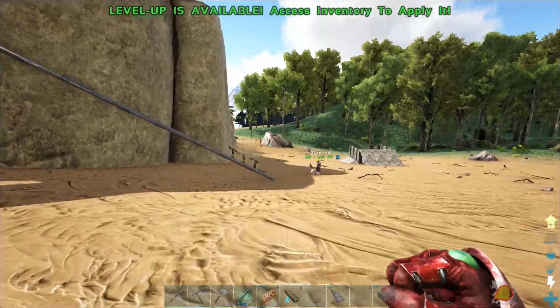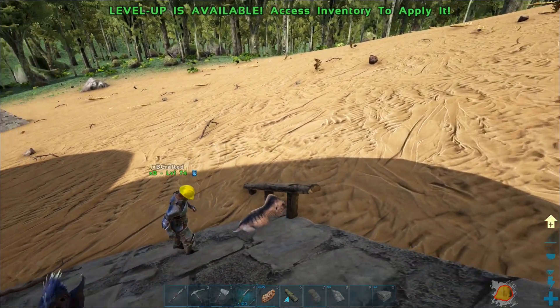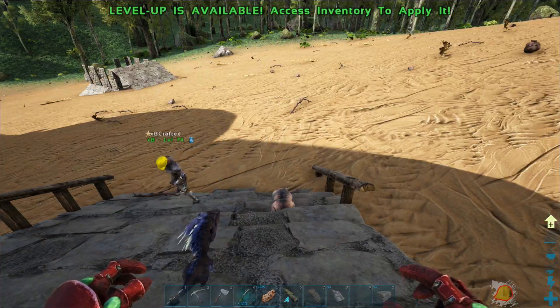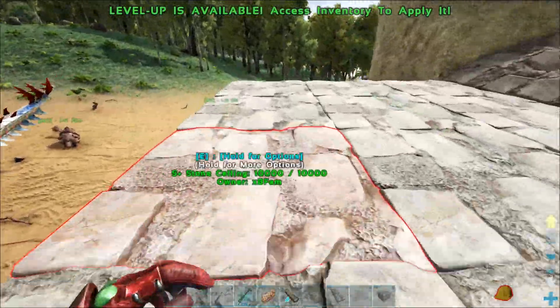We're gonna definitely need more things. I want to switch all these to stairs. Switch them to stairs — got it. And put the railings on. I'm on it, boss.